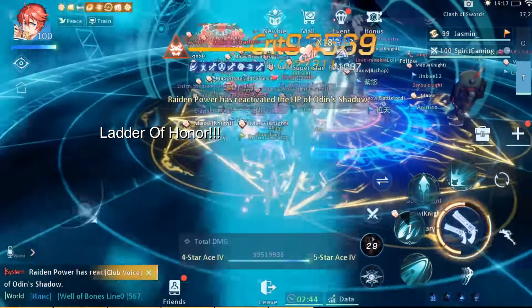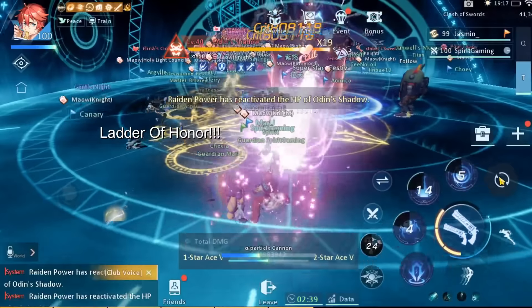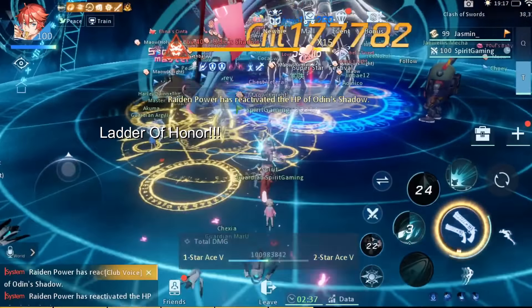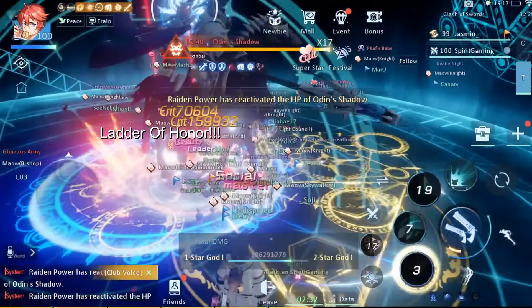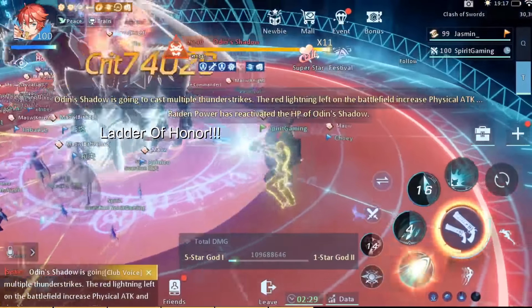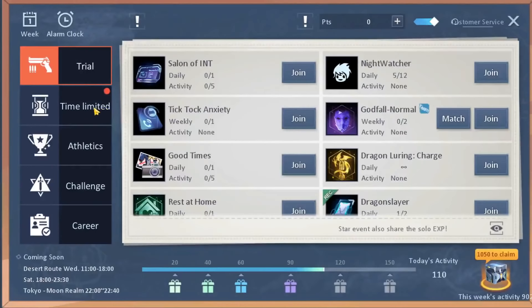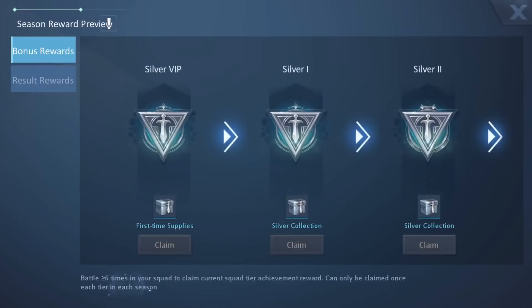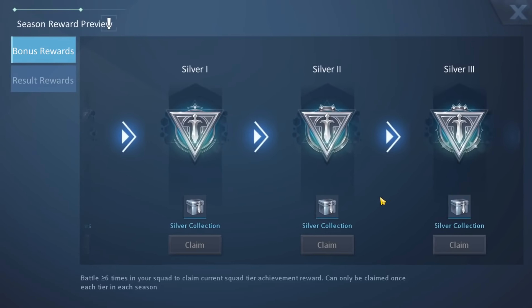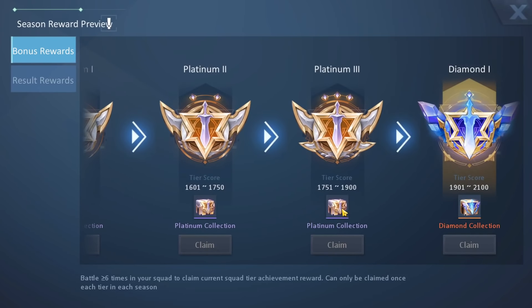Another really nice but kinda unfair way to make diamonds is by participating in a letter of honor. The rewards are absolutely insane but hard to get because of the unfairness of the matchmaking system. But if you get to at least platinum each season, you are set to get some nice and cool rewards. Now, letter of honor — you go to timed events and press on letter of honor, then press on bonus. When you press on bonus, you can see all of these bonus rewards. Let's say, for example, I reach platinum three — I can claim this if I'm platinum three.